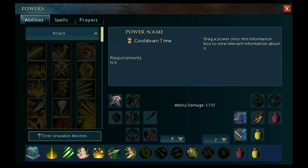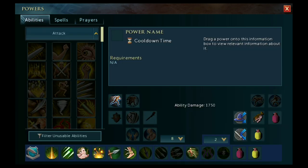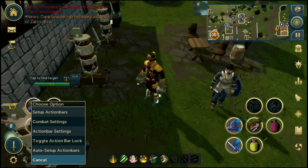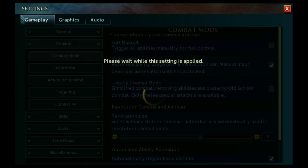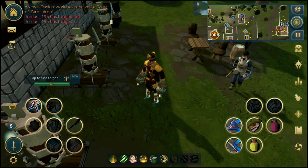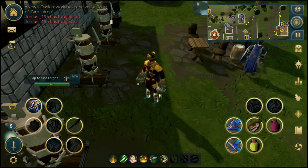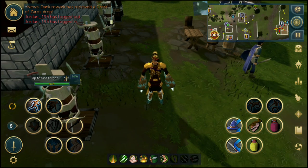Below that is your settings wheel — this is where you'll do most of your customization. In here you've got abilities, spells, and prayers, allowing you to slot all your different abilities into your full manual bar for better control during PVM. I'd recommend having your full manual bars set up but also having the Revolution bar active. Go to combat settings and make sure Revolution is active — you can change the Revolution bar size to whatever suits you. This uses your basic abilities automatically.